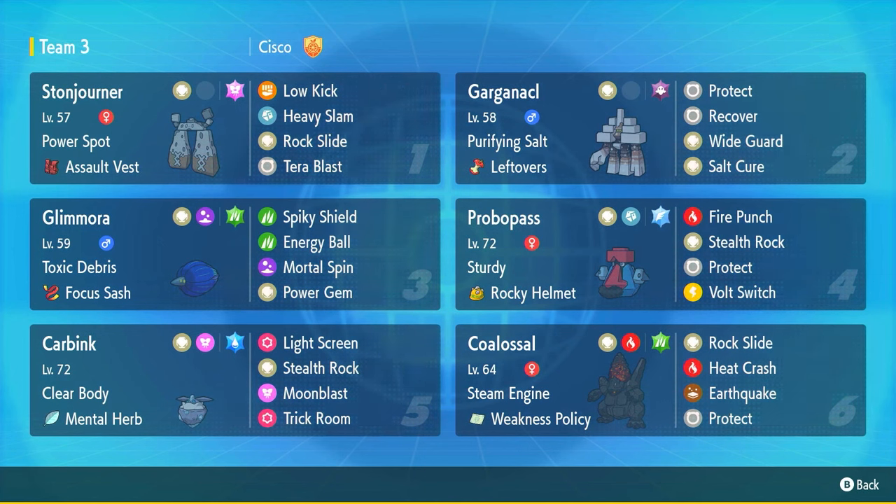Not feeling too confident about this team, to be honest. They're all really bulky but have several quad weaknesses — Probopass quad weak to Ground, Coalossal quad weak to Water, Carbink quad weak to Steel, and Glimmet quad weak to Ground. Garganacl, Probopass, and Carbink are our supporters; the other three are our main attackers. Coalossal is the star, running a similar moveset as in the Bruxish team. The plan to activate its Steam Engine is using Probopass with Fire Punch, which also activates our Weakness Policy if we Tera into Grass — but only when we're not setting up Trick Room with Carbink.